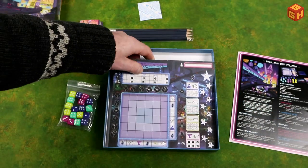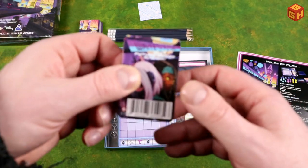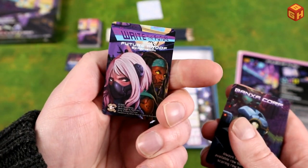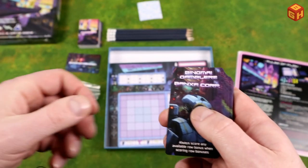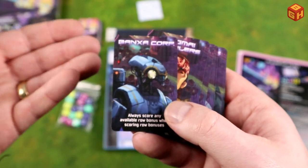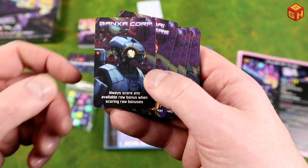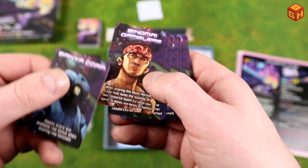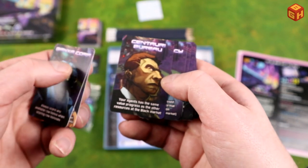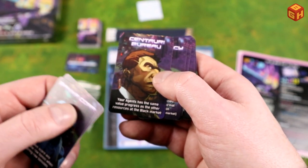Let's look at the expansion as well. So let me open up these cards — it's the Future Proof expansion. We have different corporations here, making the game asymmetrical. For example: always score any available row bonus when scoring row bonuses; when scoring the black market, you may swap the scoring of the two resource types.